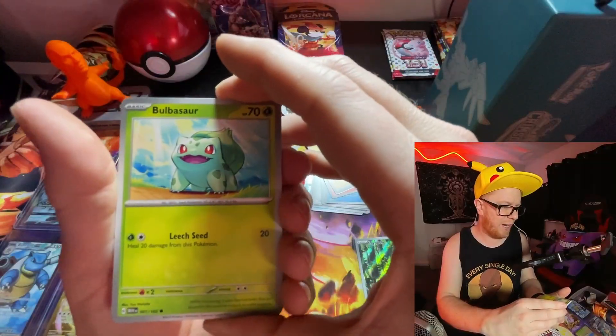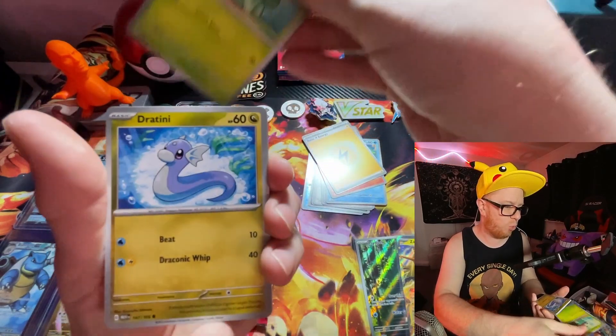All right, one pack down, three more to go. I don't know how we're going to beat that. We'll throw that to the side, put our code card over there, and let's get after it. Pack number two, Pokemon 151.